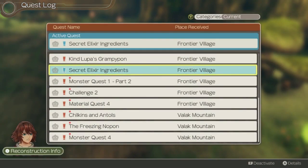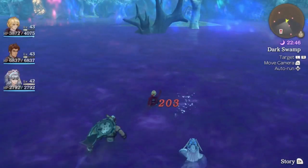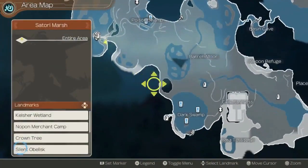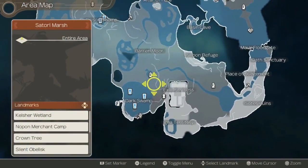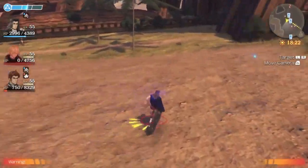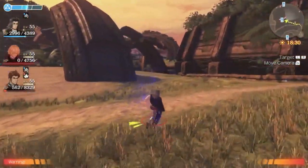Doing side quests grants many rewards and can even lead to your characters getting extra skill trees or abilities, so it is absolutely worth your time. Quest objectives are highlighted in red exclamation marks on the map screen, and if you focus on a specific quest, that objective is highlighted in blue. Thanks to upgrades to the quest tracking system, they are much less tedious than they used to be. That said, many side quests aren't always the most exciting, but many still tell interesting stories and expand the lore of the world.